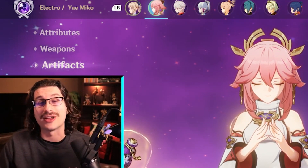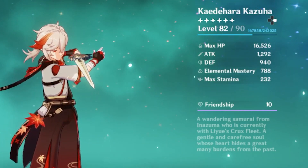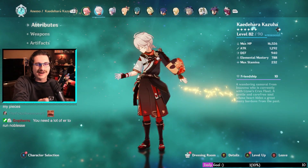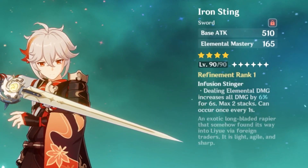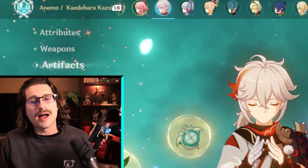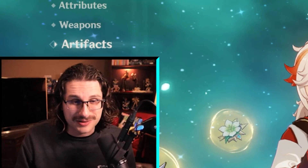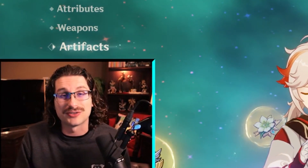Let's check out Kazuha — 788 EM. Why you gotta spoil the Iron Sting? I wanted to go down the list. R1, respect that, 688 EM — not bad. I'm not gonna harp on these artifacts. For people who use a lot of Anemo characters, I really do recommend Strongboxing or farming Viridescent Venerer until you can get two sets.